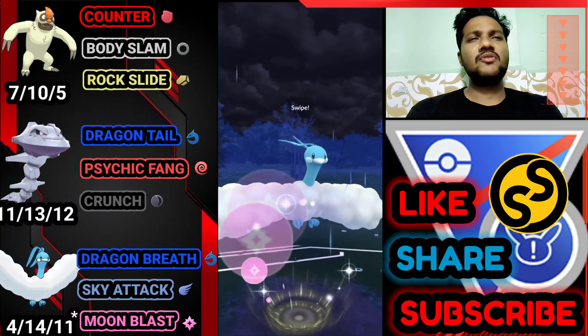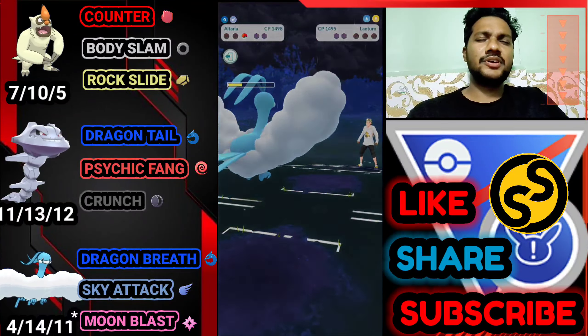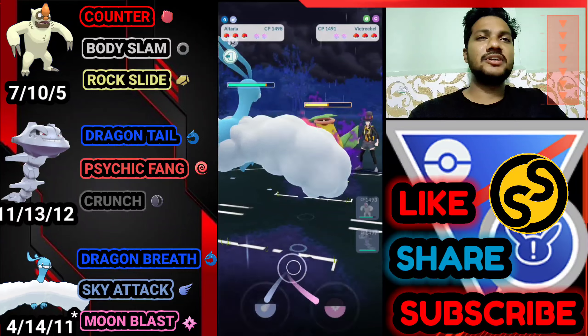Let's go for the Body Slam — he just uses shield, that's what I want. I just need one Moon Blast to knock him out. It's definitely a Thunderbolt. We got the Moon Blast — and yes it knocks out Lanturn. GG for us, great win!